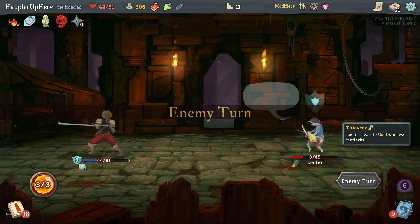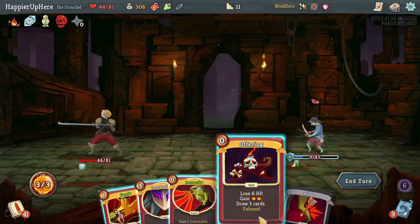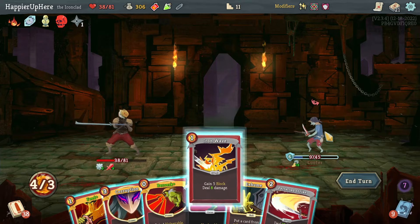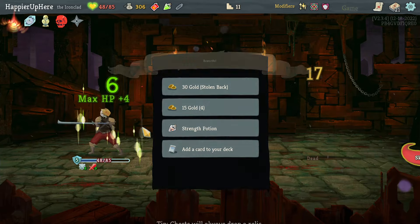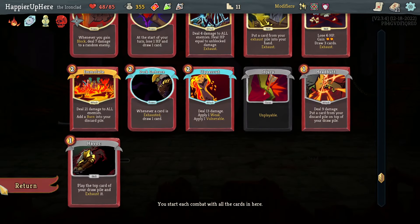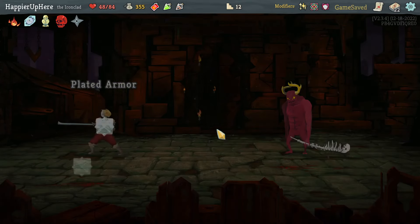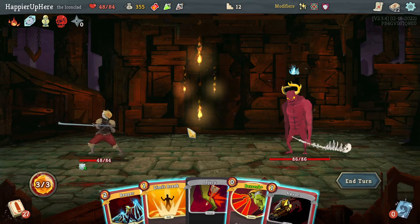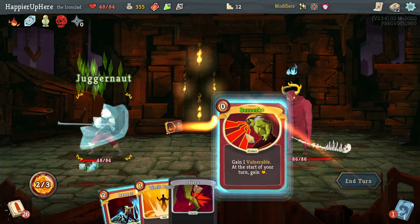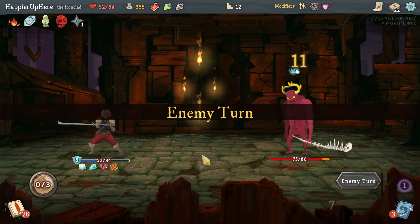Next turn the enemy has block, so Feed alone won't be enough. I do have Iron Wave coming up — eight plus fifteen is enough. Got a strength potion, Clash, Perfected Strike, and Wild Strike. I don't need Perfected Strike; between Clash and Wild Strike let's take Wild Strike. Gremlin Nob fight — not the best start. Havoc plays Juggernaut, might as well use Berserk and Reaper.